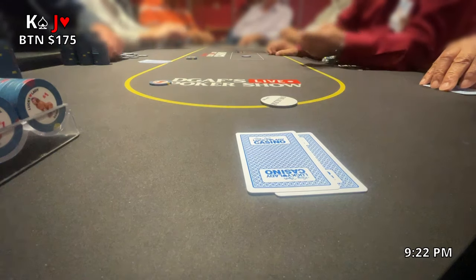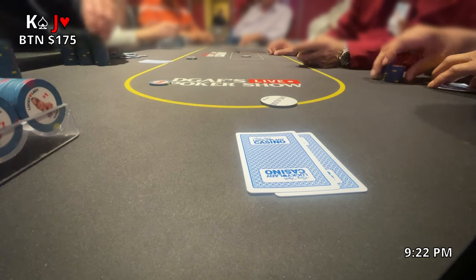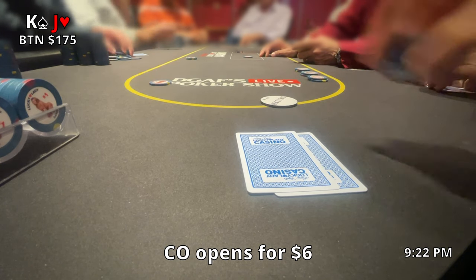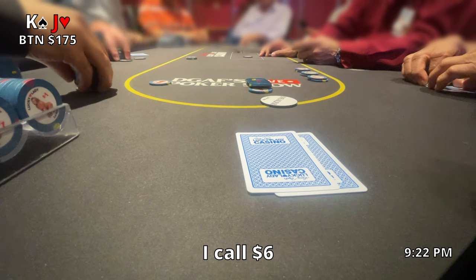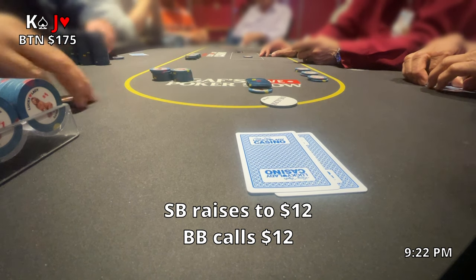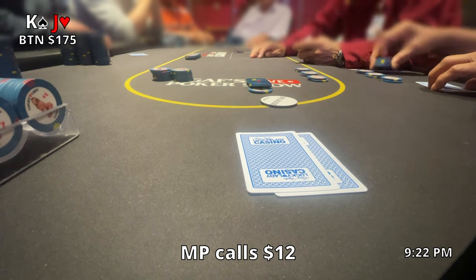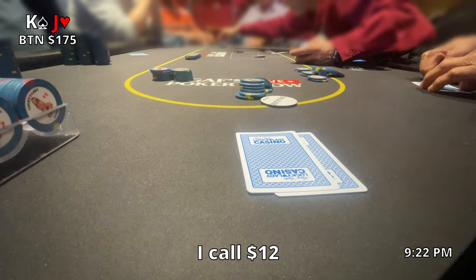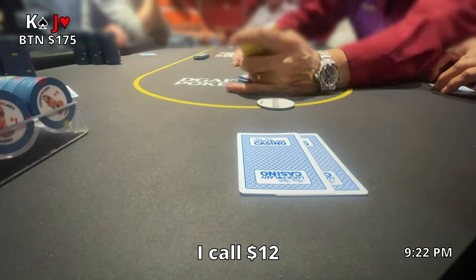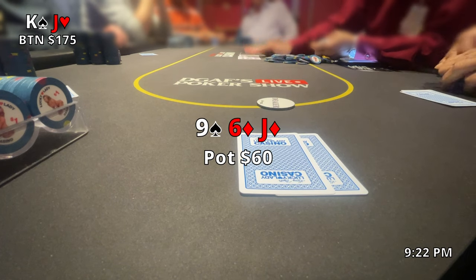Not too long after that, we pick up King-Jack offsuit on the button with about $175 behind. I always play Broadway cards wrong and lose some money, so I'm hoping to learn from that. The cutoff opens for $6. I think a raise is appropriate but I just flat for $6. Small blind beats me to it and raises to $12 — big blind calls, middle position calls, cutoff calls as well. I'm in a weird spot but I call since I have position and a hand that benefits from seeing the flop with that many players in.